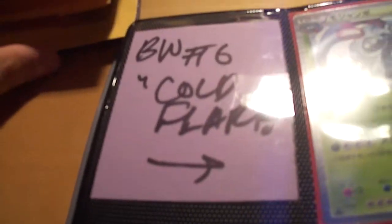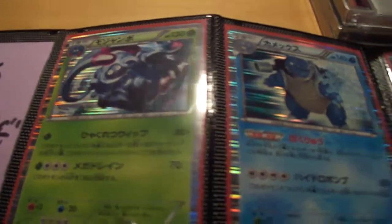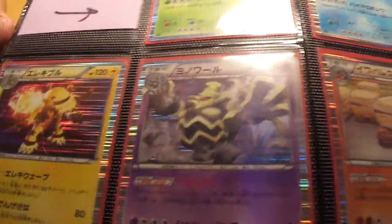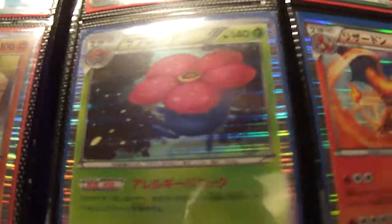So let's start off with Cold Flare. All the Holos — Blastoise — it's going to be pretty good. I'm just going to do a quick pan over these. I managed to get both Ace Spec cards. Alright, let's move on to the Freeze Bolt Holos.